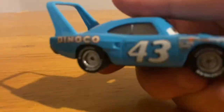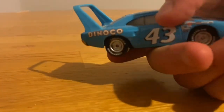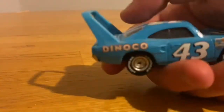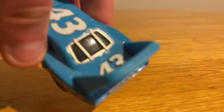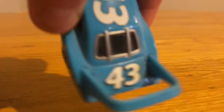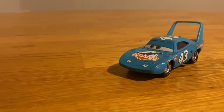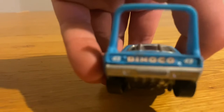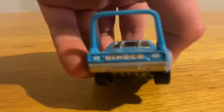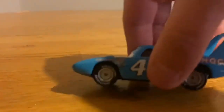He doesn't really have much unique design; he just has a bunch of decals — Dinoco right here, 43 right here, and sponsors right there. He's also got 43 on the side, oddly placed, plus window bars on the back, which this newer version has. He's got Dinoco and 43 on the back as well. It's a fairly basic design, nothing too special.